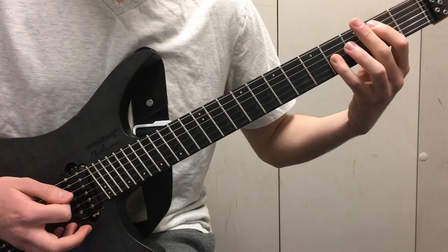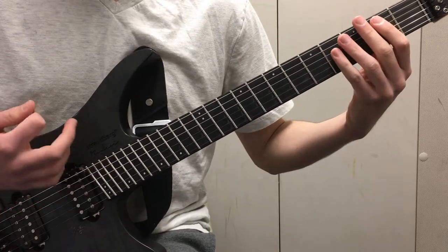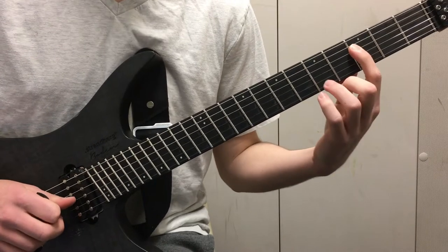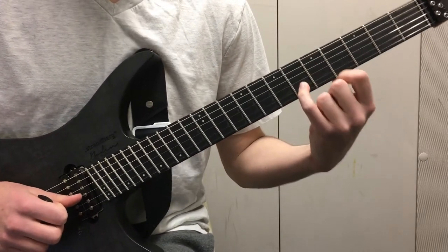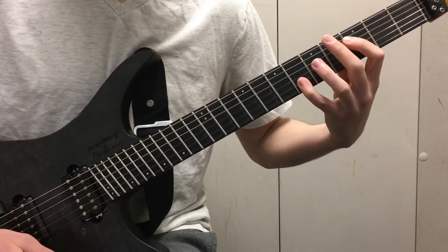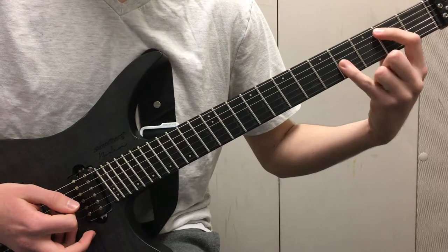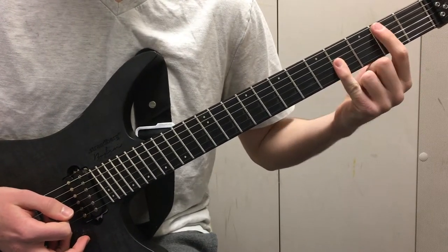So like that. And I just do it like a little scratch. Then I go up to F, which is on the third fret of the D string, and the octave is on the sixth fret of the B string. So so far, like that. And then I go back to B, just where we were before — second fret of the A string and fourth fret of the G string.